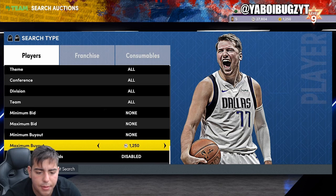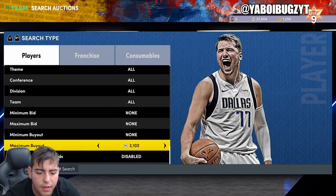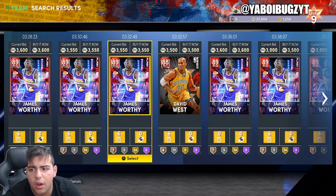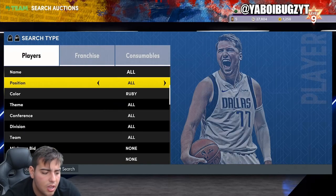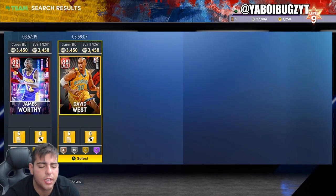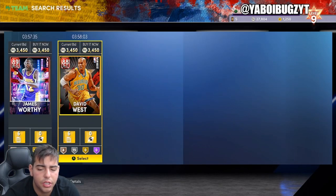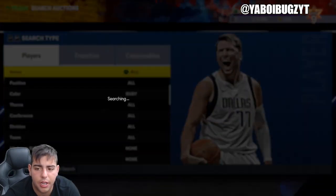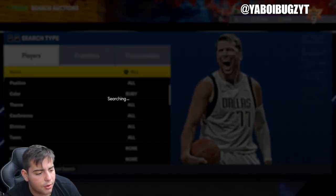Definitely ruby, amethyst, and cheapest amethyst flash are gonna make you lots and lots of MT, so definitely try those out. Those are my top three snipe filters as of right now. There's really no other good snipe filters, to be completely honest with you. That's gonna be it for the video — I hope you guys did enjoy. Stay tuned for more. Have a good one. Peace.